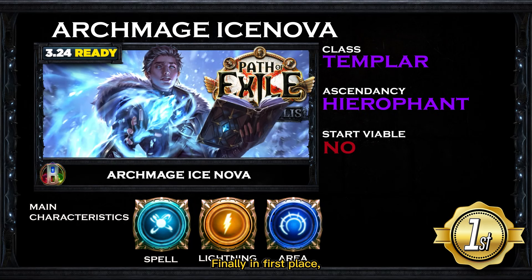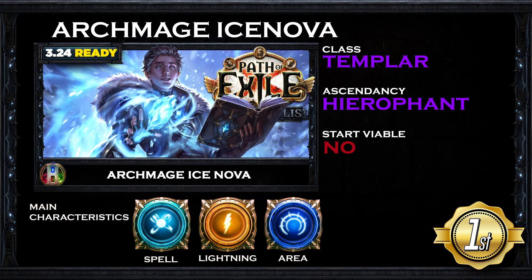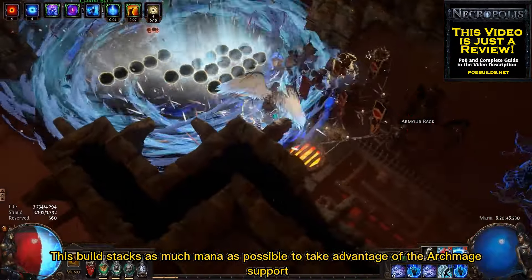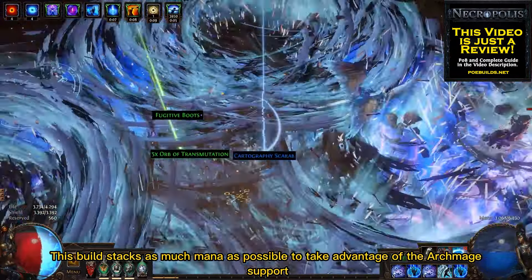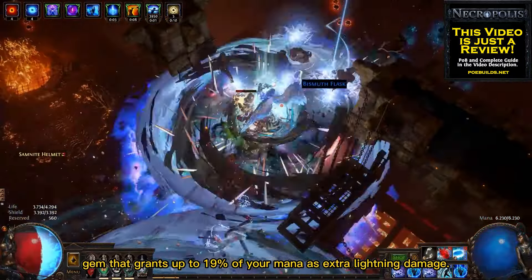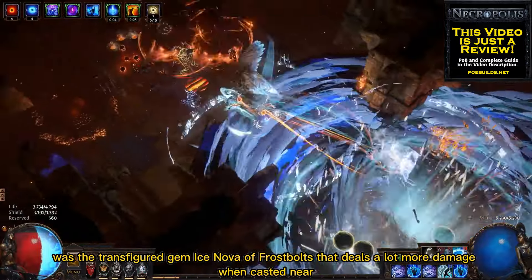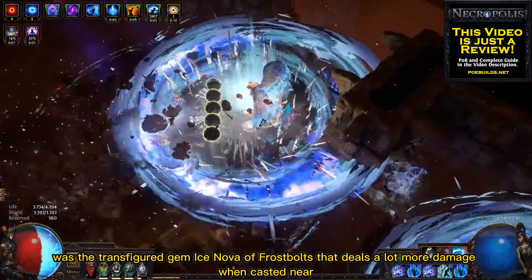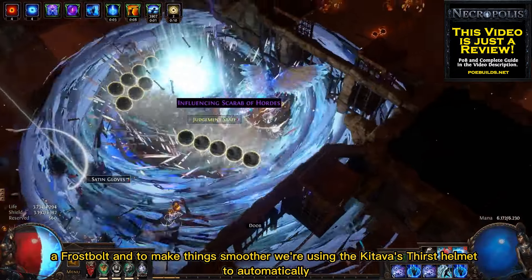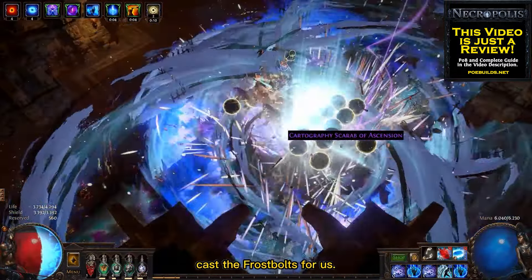Finally, in first place, the build that I had the most fun playing during the Necropolis League was the Archmage Ice Nova Hierophant with the Templar class. This build stacks as much mana as possible to take advantage of the Archmage Support Gem, which grants up to 19% of your mana as extra lightning damage. The skill of choice was the Transfigure Gem Ice Nova of Frostbolts, which deals a lot more damage when cast near Frostbolts, and to make things smoother we use the Kitava's Thirst helmet to automatically cast Frostbolts for us.